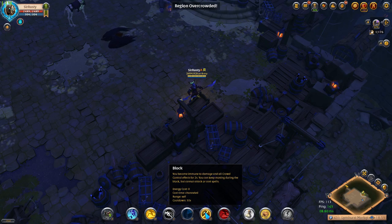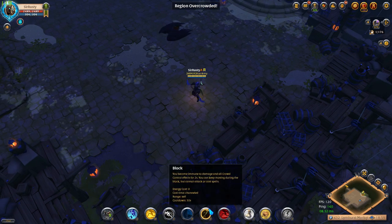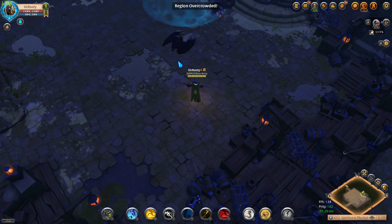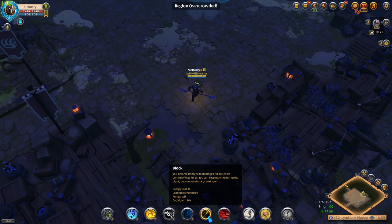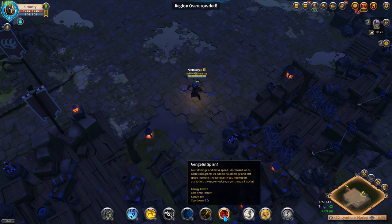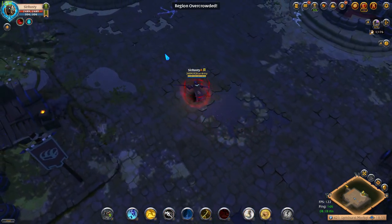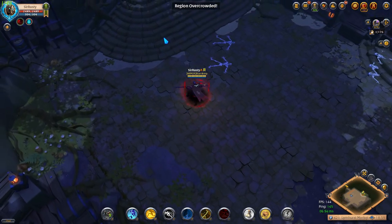Your D ability is called Block — it blocks all incoming damage for 2 seconds. The main reason for using this ability is to counter Graveguard Armor, which is a very powerful ganking tool. I'll show you how this works after. And your last ability is called Vengeful Sprint — this gives you movement speed based on how low your health is. The lower your health, the faster you run.